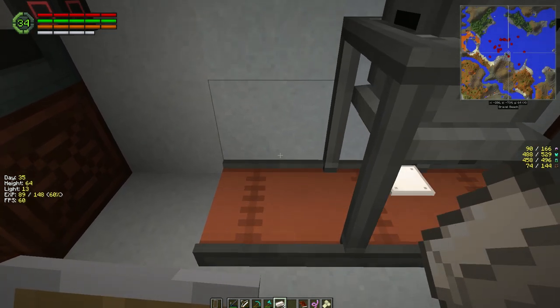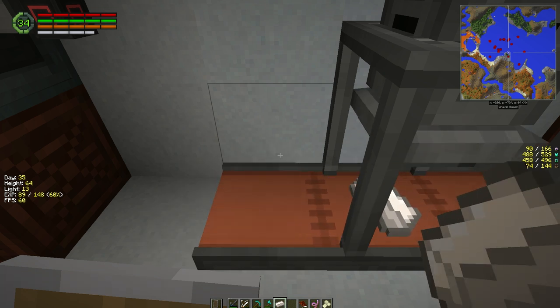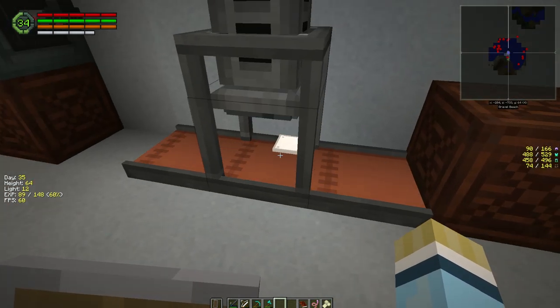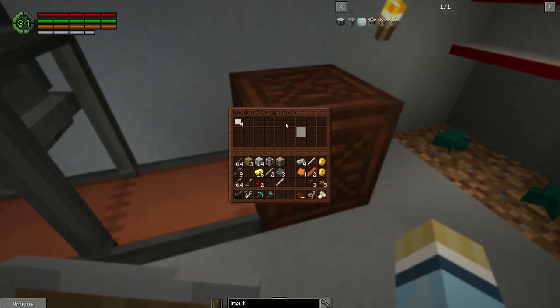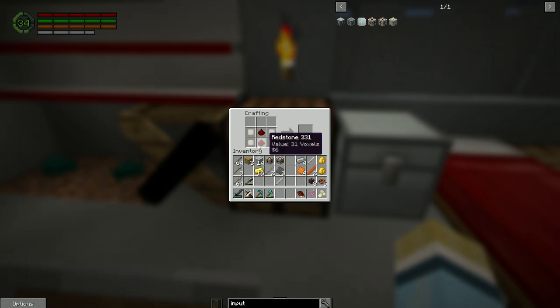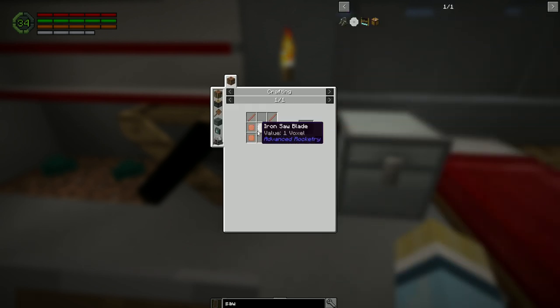A lot of this stuff I already had in storage so I didn't really have to get too much. I'll make this real quick — I love the animations on this, it takes so long but it's well worth it. It looks really great when it runs smooth. Now we've got to make our batteries, which should give us four. We put four of these around a machine structure to get the power input plug. The next thing is to make our saw — the saw requires a saw blade.